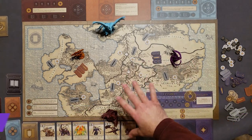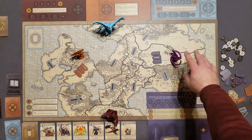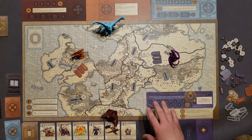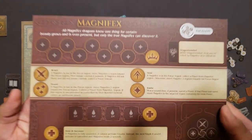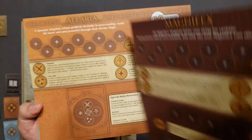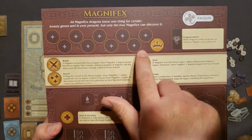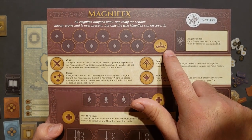I have set up the game for solo play. I will be playing as Tiveria, the purple faction. The three other factions are going to be AI controlled, called the Faceless. Each faction has its own board with a Faceless side and a player side. As the game plays, each faction is going to gain power, and the goal is to gain 10 power to win the game.